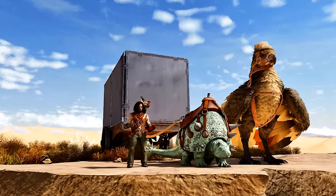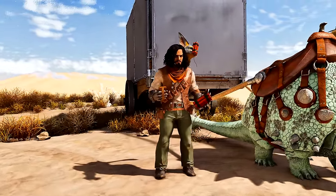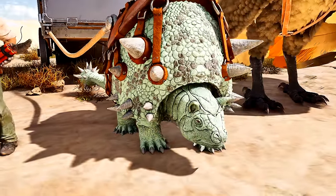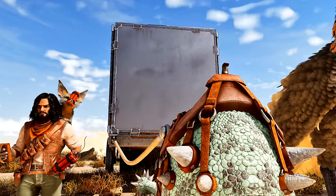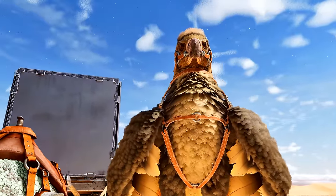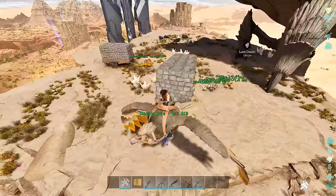We're going to do something different in this one. We're going to place some C4 on some Jaboas, on some players, and chuck them inside of a cart. We're also going to carry that cart with an Argent Havis and drop it on top of somebody's base. But there's more you can do with it as well, so we're going to test it out and try a few things.